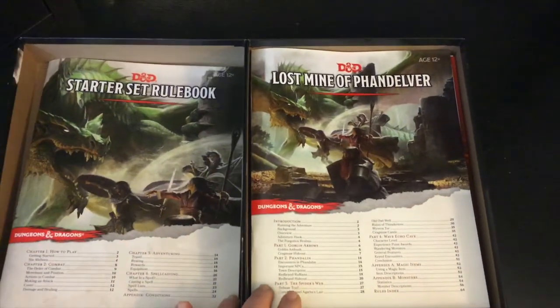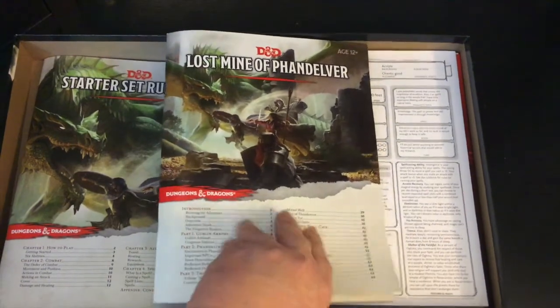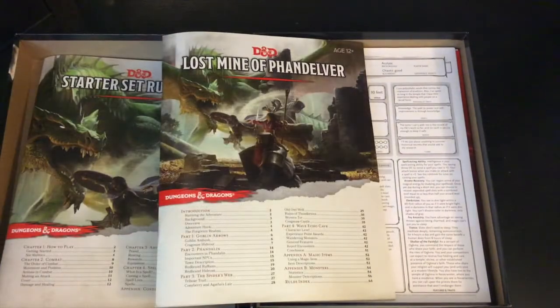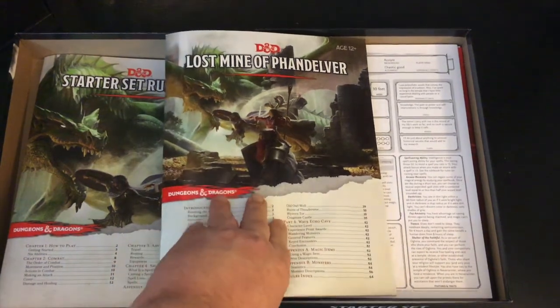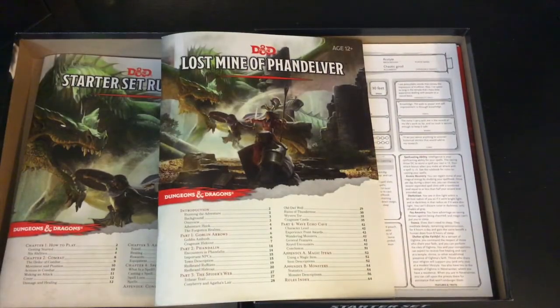The starter set includes a pre-written adventure, Lost Mine of Phandelver, and I'm going to be honest — it's pretty awesome. I run a game at work with six players, one with quite a bit of experience, one with a little experience, and four complete noobs. I'm running Lost Mine of Phandelver for them right now and they're absolutely loving it. It includes everything you'd need and more. As a new dungeon master, there are DM tips and advice throughout this pre-written adventure that tell you how to run NPCs and how to handle different encounters. It's packed with a lot of good advice.